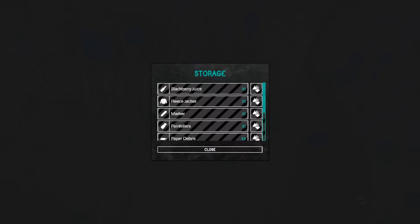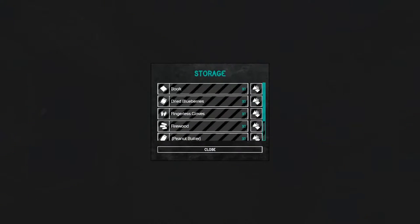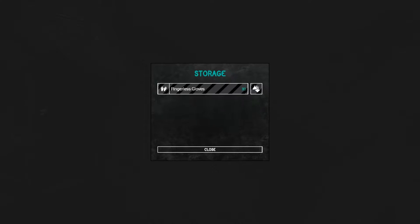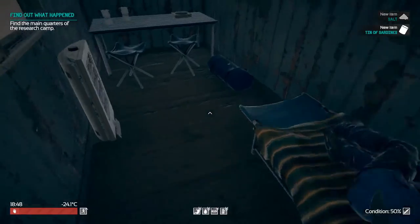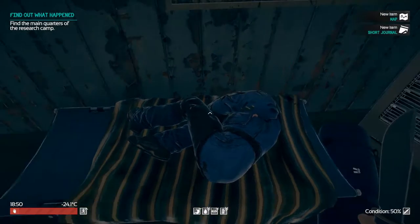We've got storage here. Wow, a lot of stuff in here. We've got blackberry juice, a fleece jacket, a marker — something we can draw on — paper debris, and painkillers. We're going to grab all this stuff. Let's see what's in here. A book, dried blueberries, fingerless gloves — I don't think I'm going to need those, I'll leave those. Firewood — I'm definitely going to grab that. Peanut butter and salt — salt can definitely come in handy. And a tin of sardines — I guess if you were really hungry you could eat that. You might get sick.